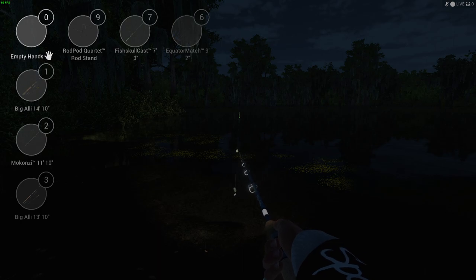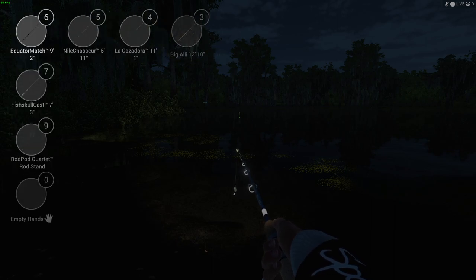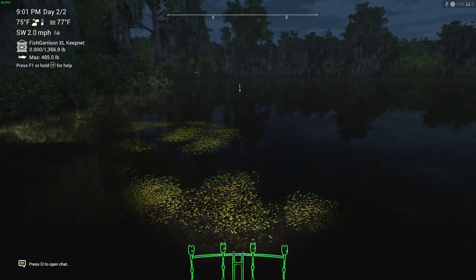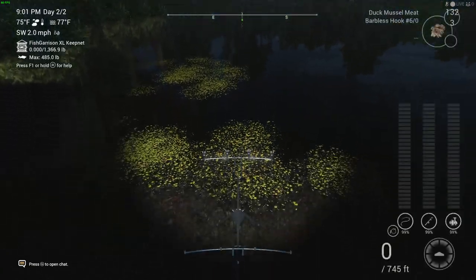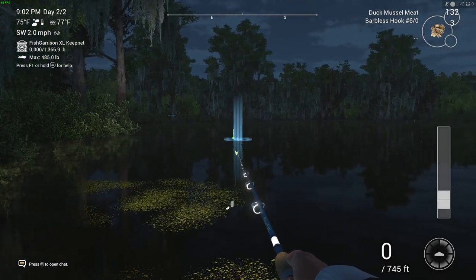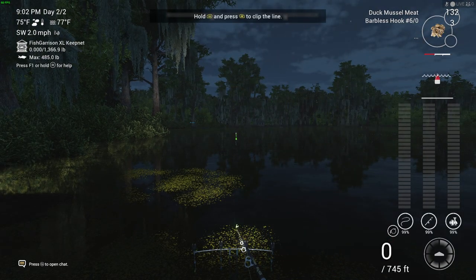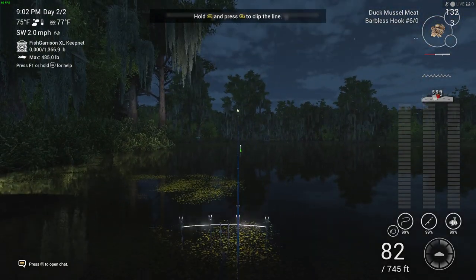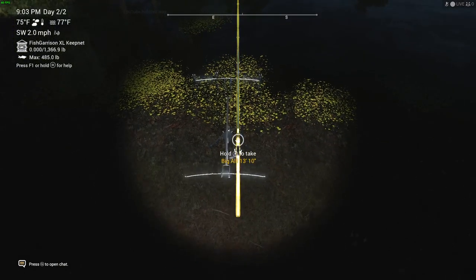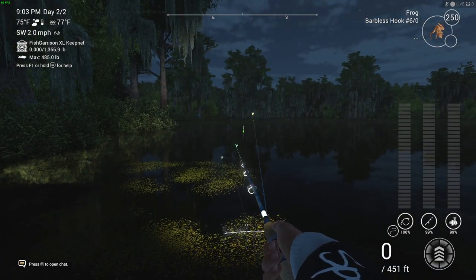Let's put the rod stand down - third time lucky there we go. I would definitely be able to use max drag the way I had it before. Let's see if it's going to work like this - we don't know until we try. I'm going to cast that one out - that one has got the duck muscle meat on it. As I said, catfish absolutely love duck muscle meat. That one is the weaker rod, level 26, which you can purchase as soon as you get into this place.